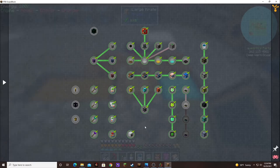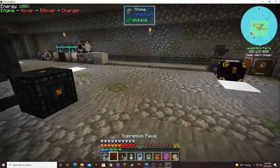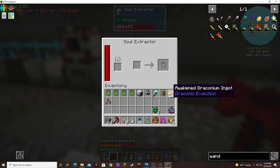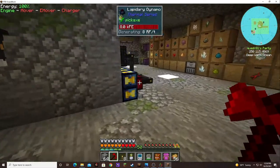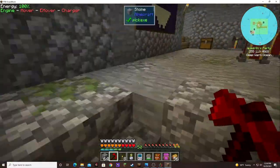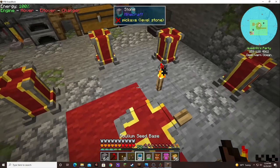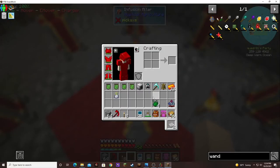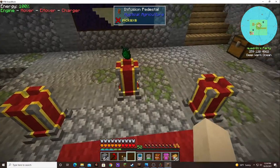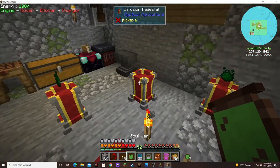We knocked out a bunch of quests, and we're gonna make this seed. Because this — oh, that gave us 32 Awakened Draconium. What? That is nice. All right, let's make this guy — Solium Base or 4 Pruditium. Whittling him down, there's not that many in the second tier left that I need to make.